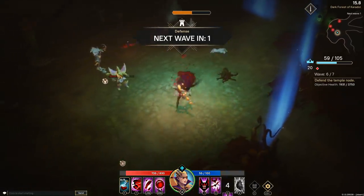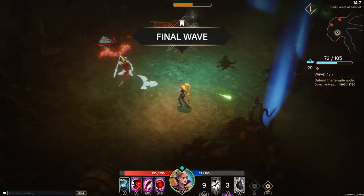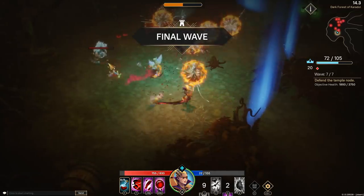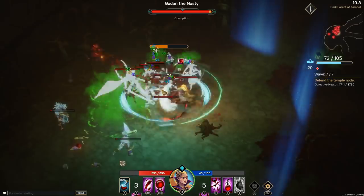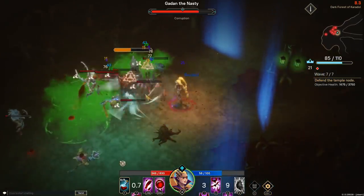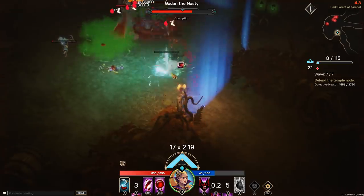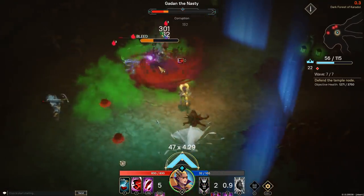Another cool ability is Blood Sucker. You send out a blood bat, it goes through the enemies and returns to the caster. The life leech is 5% of damage done per enemy hit. Anya, in my opinion, takes the most damage. She's melee but basically a ranged whip class — so she's mid to long range melee. You really need to utilize her Blood Sucker ability to bring the bats back to you to get health back.